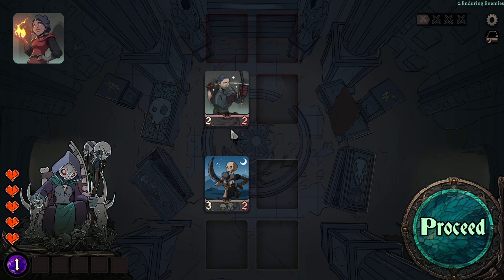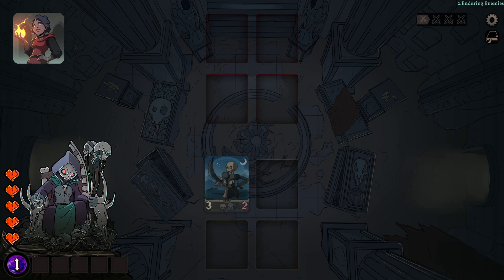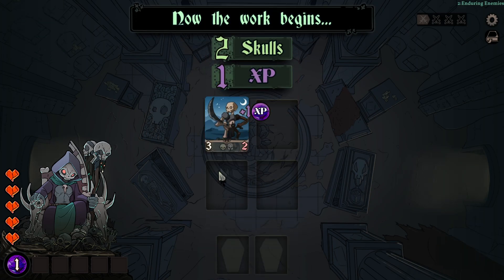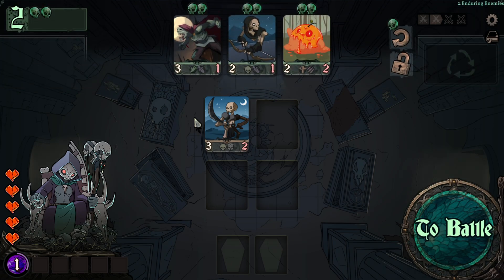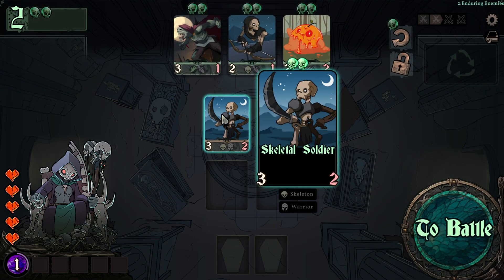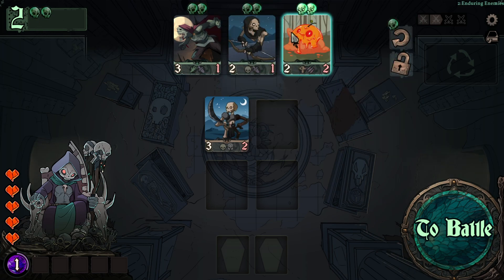This basically means we start off with one minion on the board — a Skeleton Soldier with three attack and two health. How the fighting works is we proceed and it starts the auto-battling system, meaning they fight and hit each other simultaneously. They deal two damage, we deal three — both are dying — but since we are a necromancer we instantly revive this Skeleton Soldier. Now we've won the fight and got two skulls, so we can buy more minions.